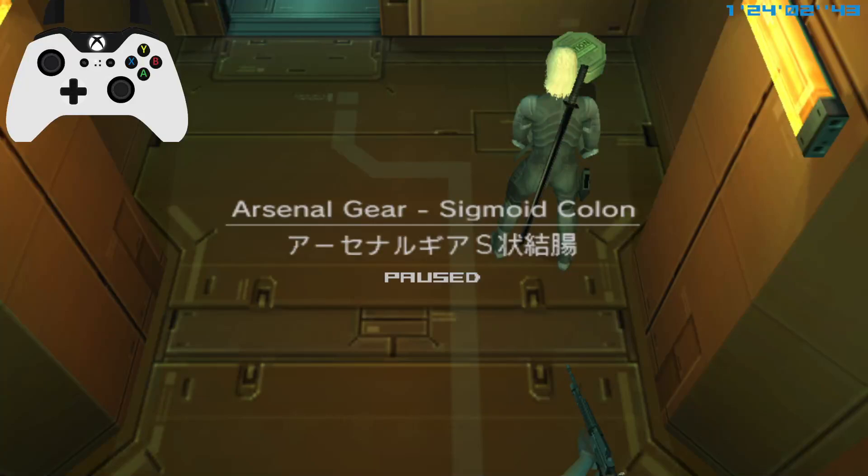This is a tutorial for coolant skip for MGS2 PC speedruns on normal and above. The way this trick works is we're going to use coolant and a little trick with it to skip this whole fight and save 20 to 30 seconds over doing the normal method with stingers and other stuff.